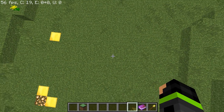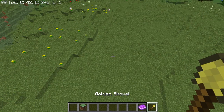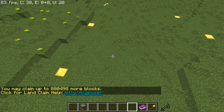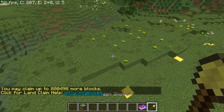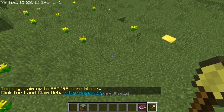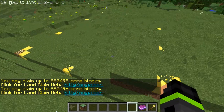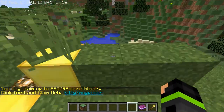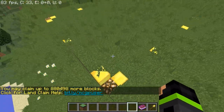So you have the claim — nothing within it can be touched by anybody at any given moment, unless it's an admin who can overrule your jurisdiction. You'll also notice that these boundary markers will disappear after a certain amount of time. Also, if you were another player running up to someone else's claim, it wouldn't show you those blocks because it's not your claim.